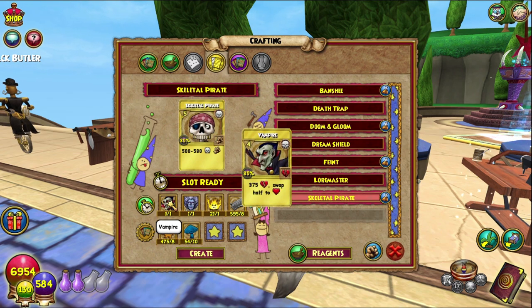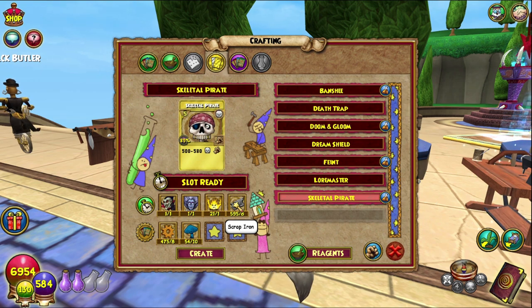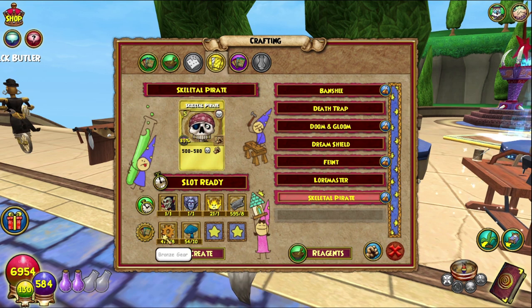So you need one Vampire TC, which you can get from either the Wizard City Library or the Bazaar. Same with Banshee, and then Ghostfire — I would go to the Celestia Reagent Bender usually. For Scrap Iron, Malibone is a good place to go. I think I have a video on it, not 100% sure but I might. For Bronze Gears, I would go to the Bazaar first and see what you can find.